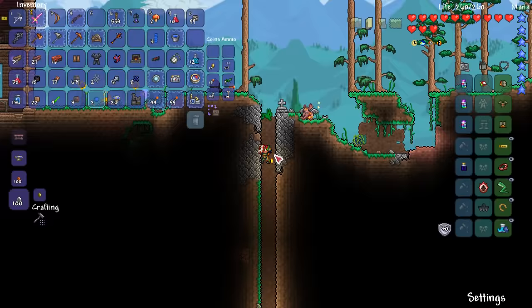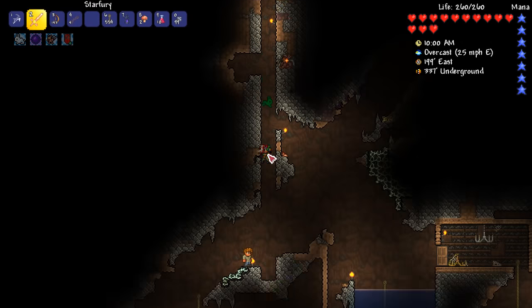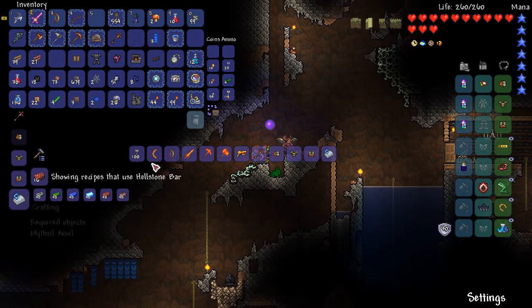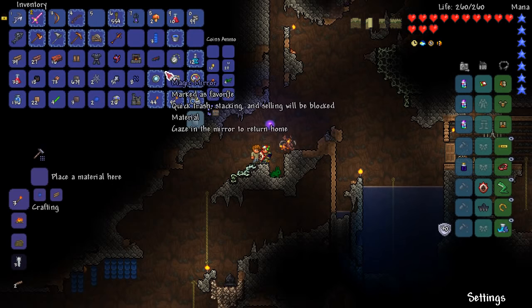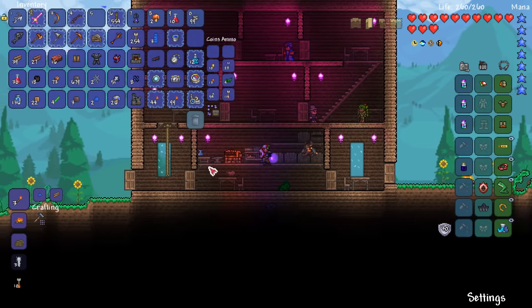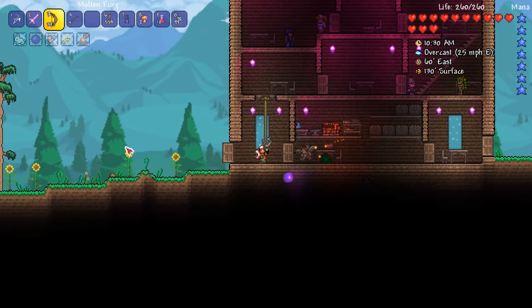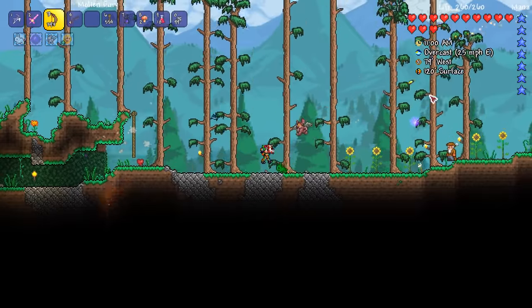Let me check one crafting recipe before I go — it's about arrows. There's one arrow set that's really awesome. There we go: hellfire arrows, crafted at an anvil. Let's go back to the house, get the arrows from the chest, and craft them all into hellfire arrows — bam, there we go. That is how you boss Hard Mode. Tomorrow I'm going to do a big boss fight, which is going to be cool.